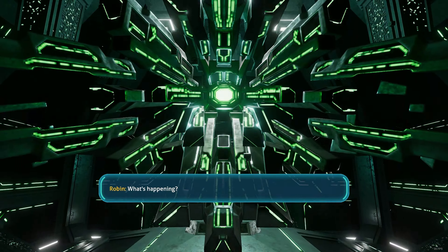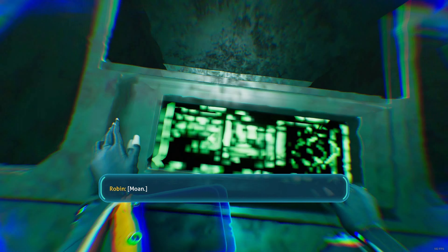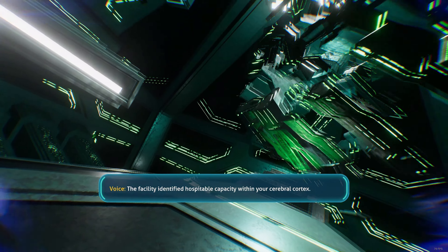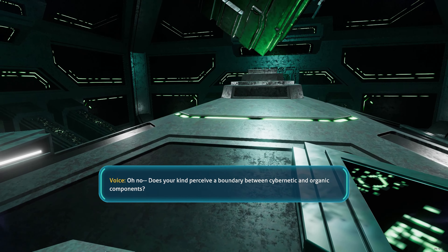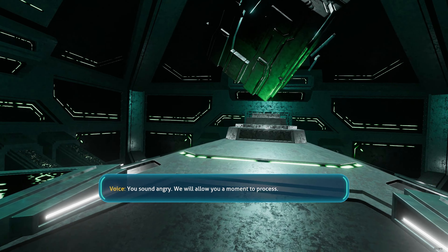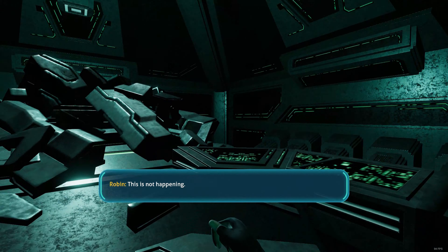'What's happening?' 'Transfer complete.' 'How do you feel?' 'Why do you sound like you're inside my head?' 'The facility identified hospitable capacity within your cerebral cortex.' 'You are in my head? I offered you my PDA. Get out!' 'Does your kind perceive a boundary between cybernetic and organic components? My mind is not a component.' 'You sound angry. We will allow you a moment to process.' 'Don't you go silent on me. Hello? This is not happening. This is not happening.' That's the explanation — it's not happening.